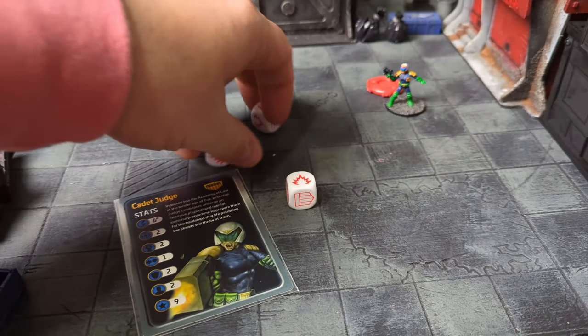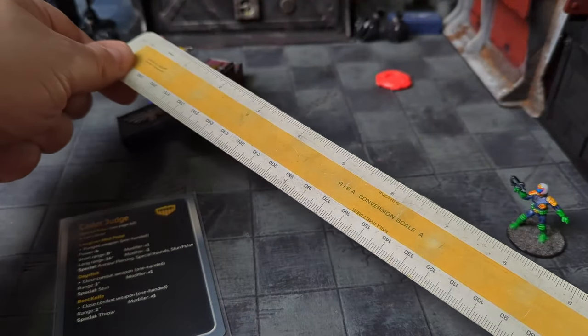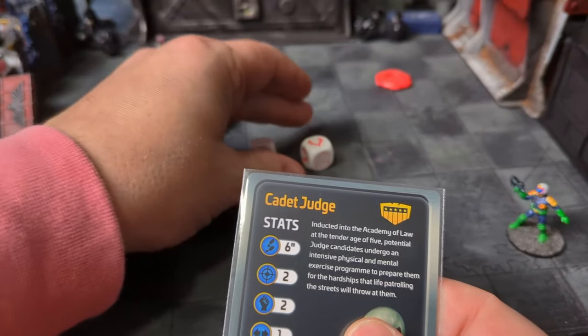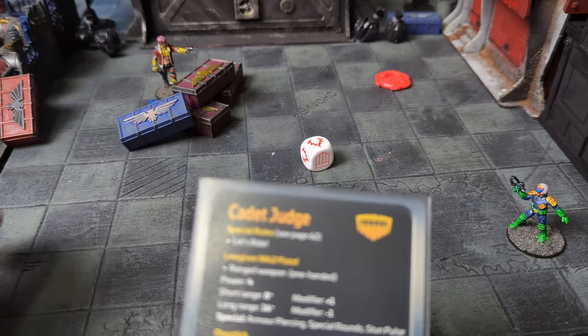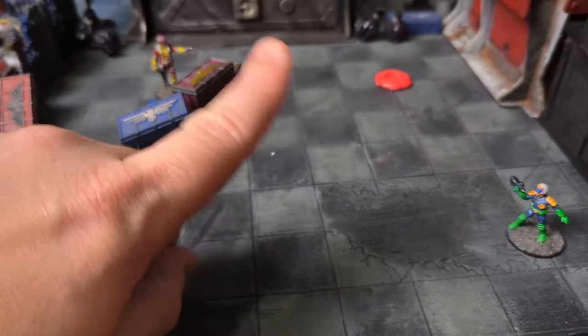If any hit results are scored on the dice, the target has been hit. Zeros are not heroes — if modifiers reduce a model's stat to zero, they have no chance of hitting the chosen target and must select a different target or give up shooting. You don't get a free shot even if you're in negatives.